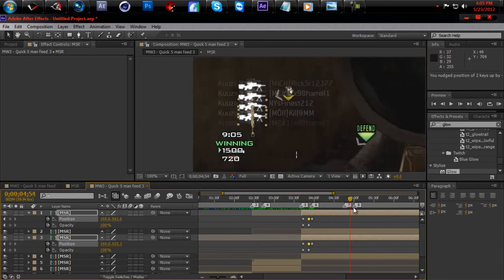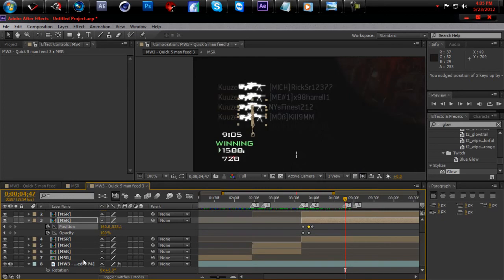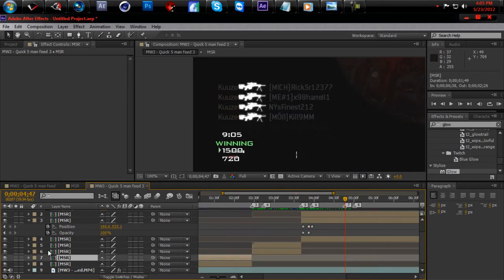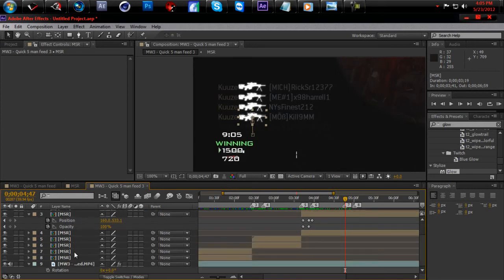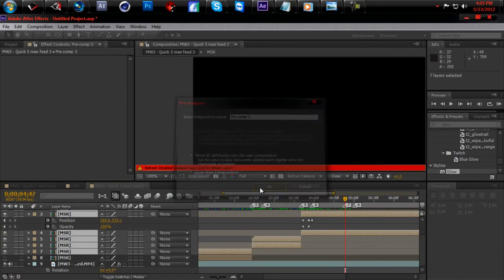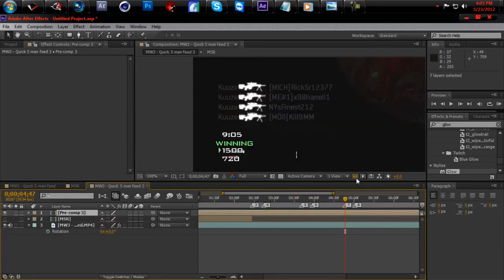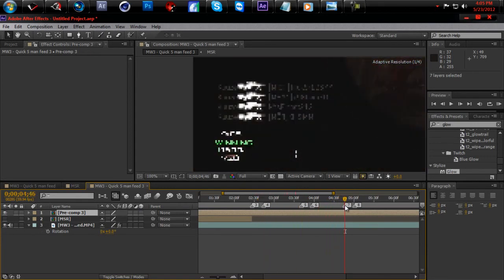Now you can get one more kill for the five-man. Go back to the first one you made, duplicate it. Hide it for a little while, select all the layers — select that layer then hit Shift — and then pre-compose all your layers. This will make the last part easy. Now everything is pre-composed and already lined up.